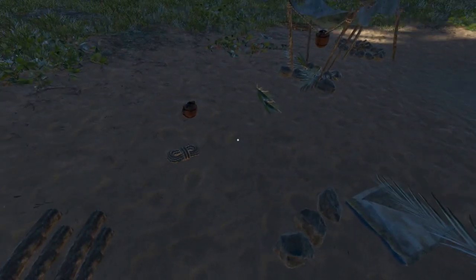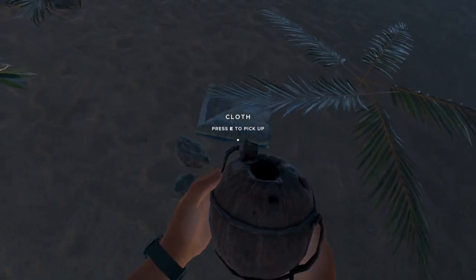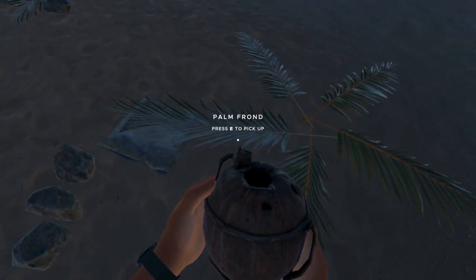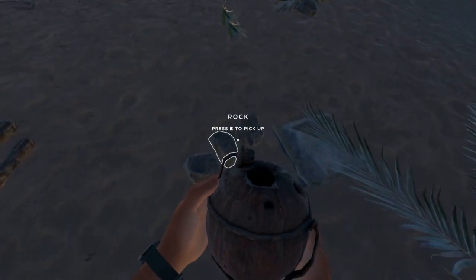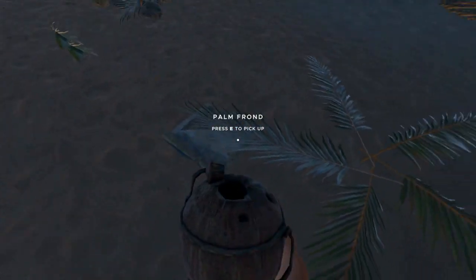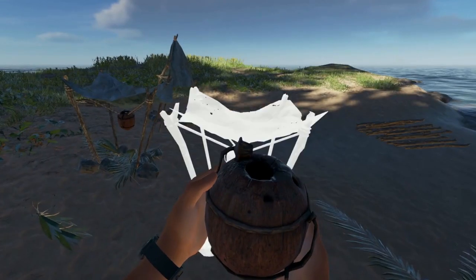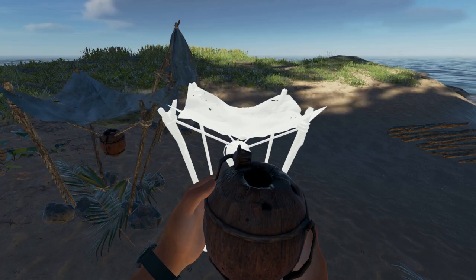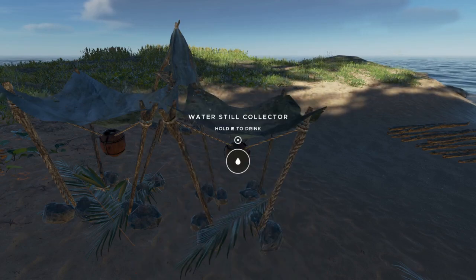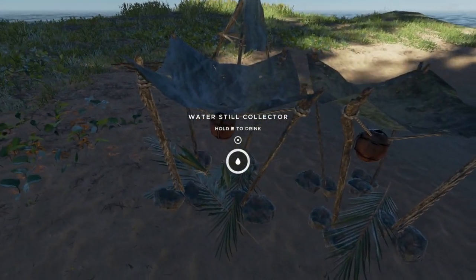Now we've got everything we need: coconut flask, lashing, three rocks, cloth, and a palm frond. Back in the crafting menu the water still isn't recognizing the three rocks, so let's pick them up — there we go. I don't necessarily think you need to put it out in the sun but I like to keep it semi-realistic, so I'm placing this next to the water still I've already got running.